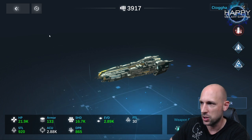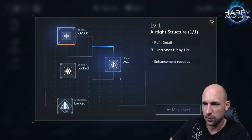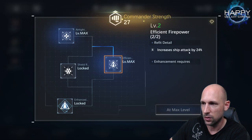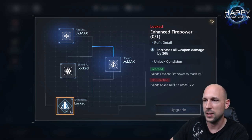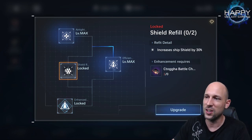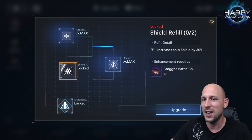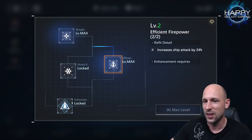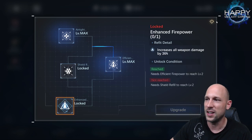The ship's firepower increased — DPR is now 865 damage per round. I enhance it one more time and the ship attack increases by 24%. To get the last node I would also need to upgrade the shield, which would add another 36%, but that would require a total of five hulls to max out one hull.